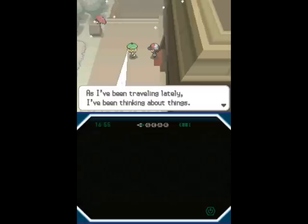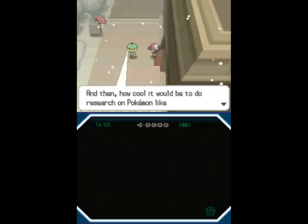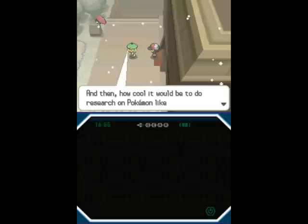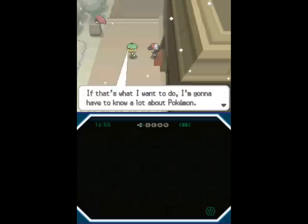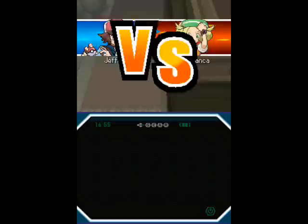We're referring to Bianca's reason for being here — "Am I like Elisa? Don't make me laugh! And research on Pokemon like Professor Juniper? Don't make me laugh!" She's gonna ask me for a battle even though I'm in a rush to save the entire world from Team Plasma. She really is as ditzy as she sounds, isn't she?